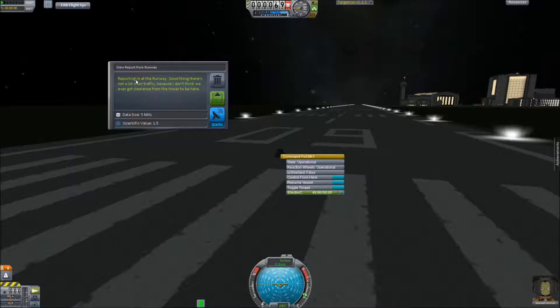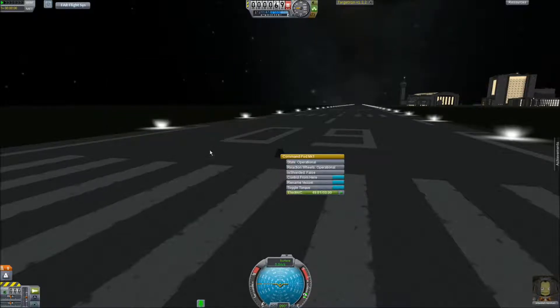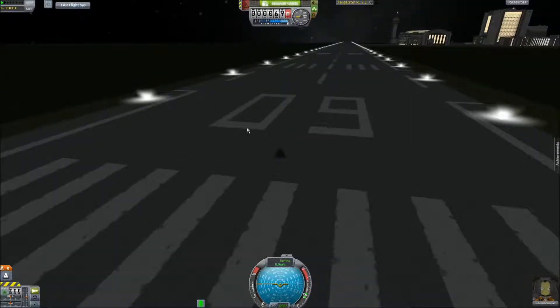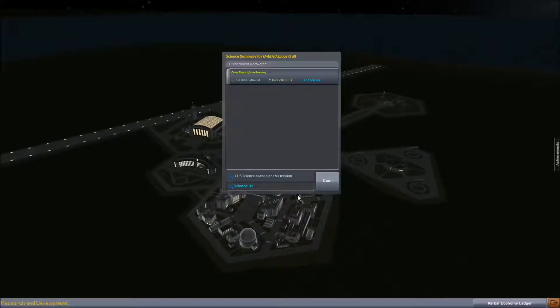Crew report. Reporting in at the runway — good thing there's not a lot of traffic here, because I don't think we got clearance from the tower to be here. And oh yeah, if you get out and take a surface sample, you're just going to get grass. The Kerbal Space Center is different from every other area in Kerbin, even just outside KSC where there are trees if you put ground scatter on.